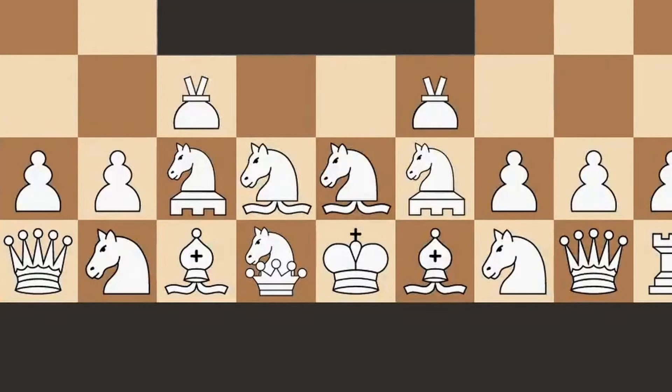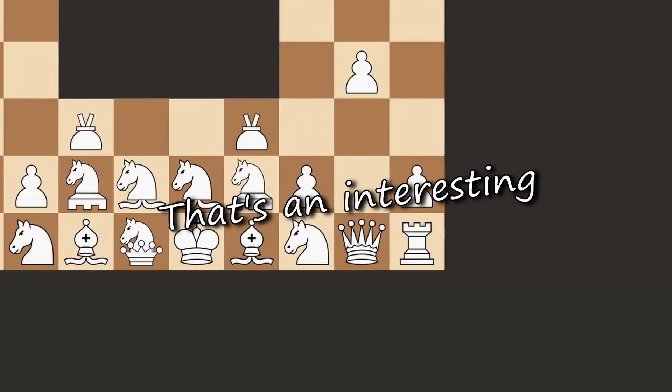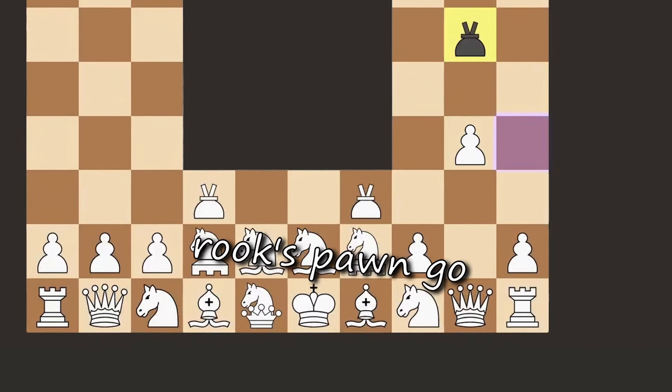You go first, white. Alright, right side pawn go forwards. Of course, king. That's an interesting choice black. Yeah, he's moving his diagonal pawn first. Let's continue, rooks pawn go.